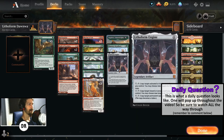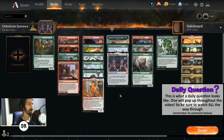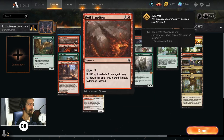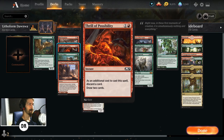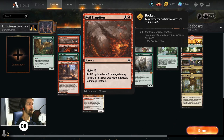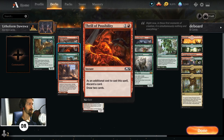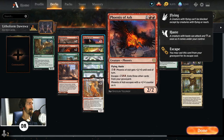To help the deck, a couple copies of Ranger's Guile or Heroic Intervention might not be the worst idea. We decided to go for removal in our instance — in sorceries we have Ruel Eruption which really helps us out, and of course Thrill of Possibility, which allows us to draw additional cards. And if we copy Thrill of Possibility we don't have to discard an additional card, we just get to draw two extra cards — really good there.